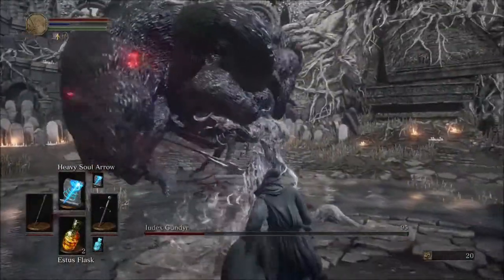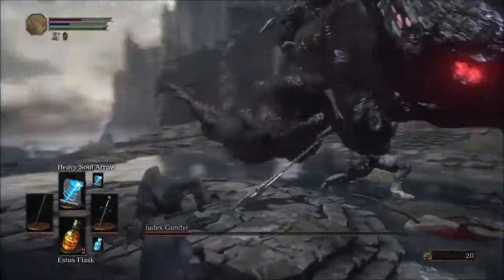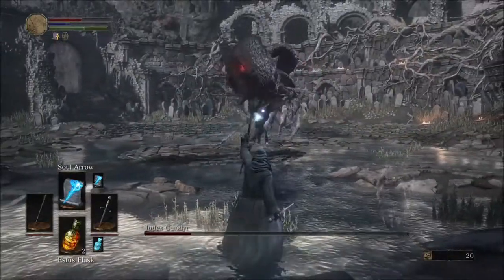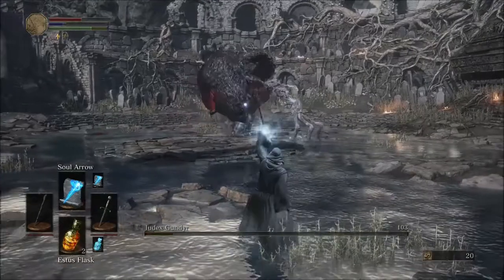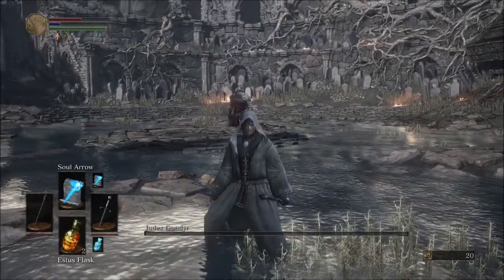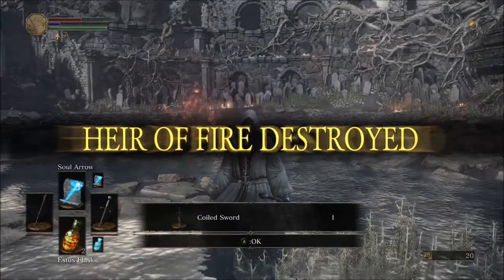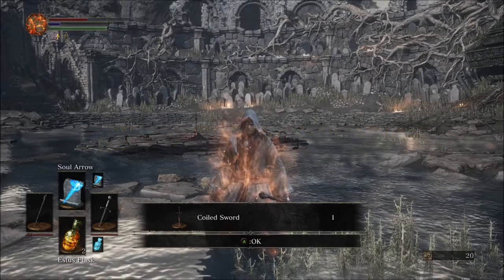Then you're going to want to get under him and smack him around with your mail breaker a little bit, then try and get out of there. Switch to your normal soul arrow and hit him with that — that will stagger him. You can hit him with two more soul arrows and then you're good to go. So that's how you beat Iudex Gundyr using a knight and a mage. If you enjoyed, please remember to like and subscribe to continue getting back to the basics.